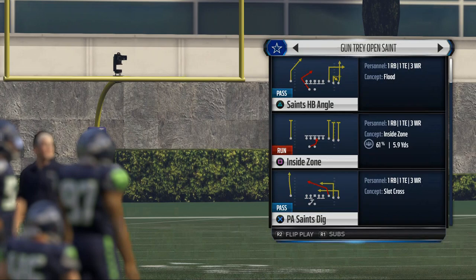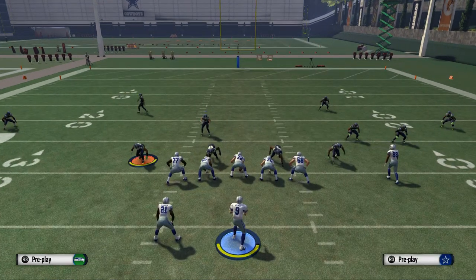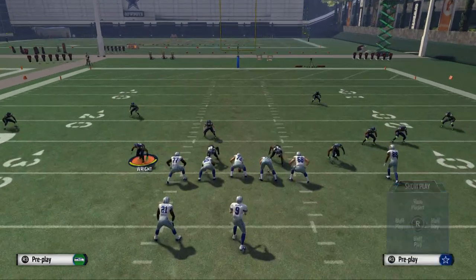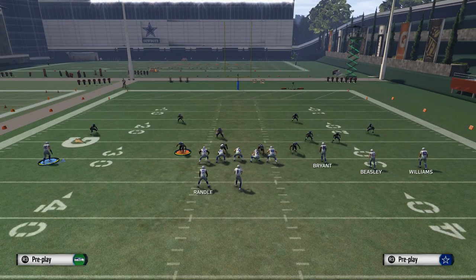The play we're going to use today is the Saints halfback angle — in my opinion, the best base play from this set. We can motion these guys outside, and the tight end is split out wide in this formation. One thing you always want to check is that you can audible to all your formations — and here we can, giving us a nice multiplicity of formations to audible to.